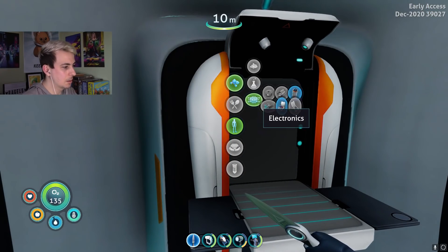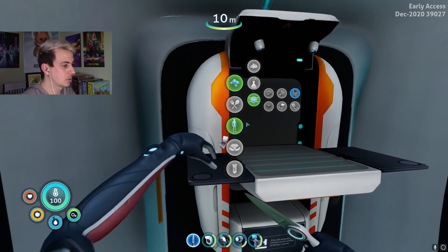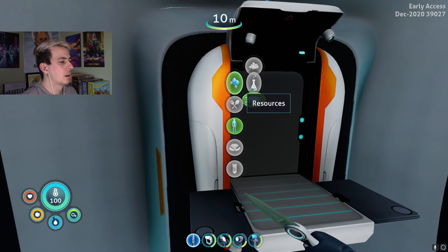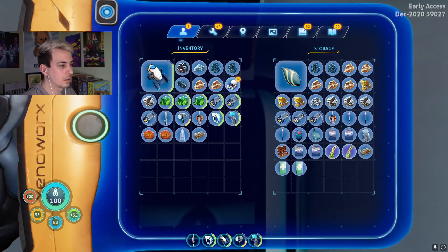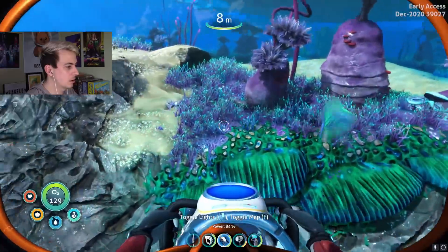We're gonna make a building tool and create a main hub to live in. We'll put in some storage, copper — which we never have — and a battery charger.